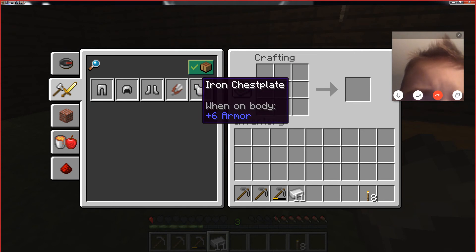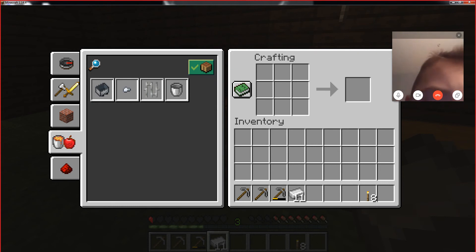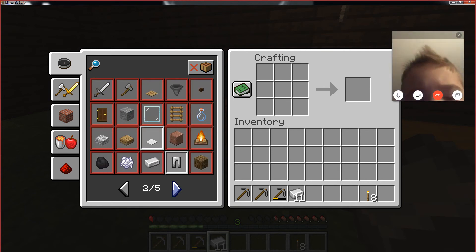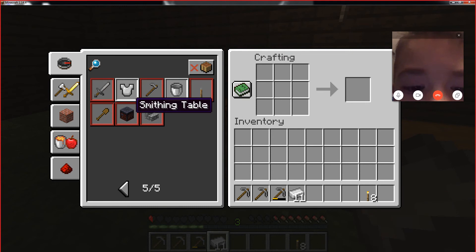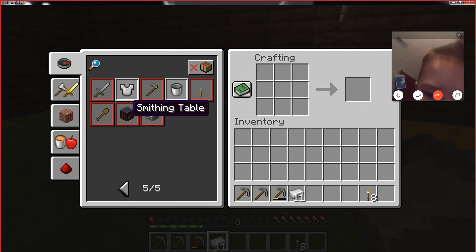We've got all the recipes for shields and shears, chest plates. We can make a Minecraft right now. I don't see the stone cutter — I see a smithing table. Maybe we're missing something. I think you can make armor with it, maybe? I'm not sure. Want to just make that pickaxe? Sure.